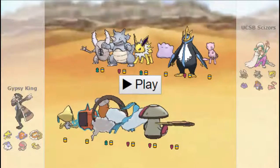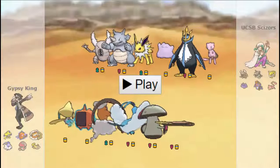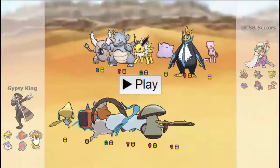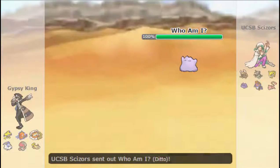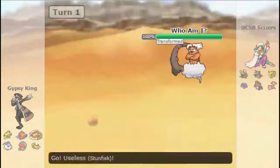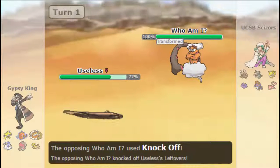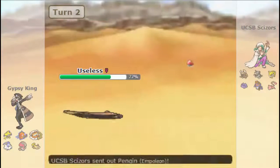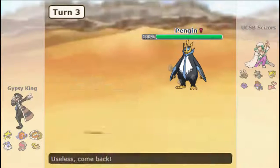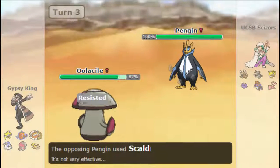And then I've got Stunfisk as a secondary check to Pinsir, to set Rocks and wall Jolteon somewhat effectively. So let's jump into the match. First turn he leads out with Ditto, which is a great scout on his part, as I lead out with my Landorus. Not wanting to take an HP Ice, so I switch out here. He just goes for the Knock Off, which is a good play on his part. This allows me to set up my Stealth Rocks. I see he brings out his Empoleon, which I cannot stay in on, as I go out to my Amoonguss to comfortably take the scout there.